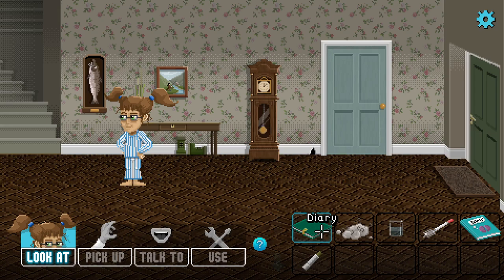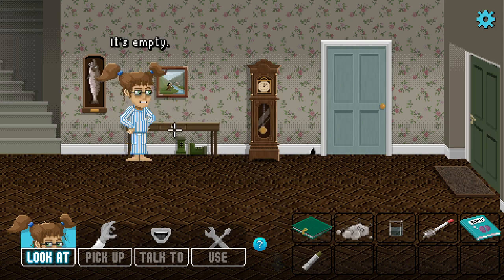Hi everybody, welcome back to Lucy Dreaming. We had a really good start last time. I'm really into this game. I've just noticed this drawer — it's empty, but it had a keyhole on it. We've been in the lounge.